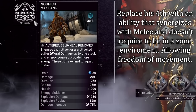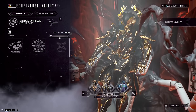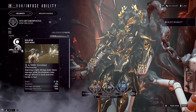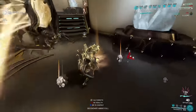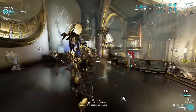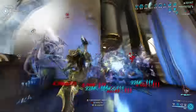Nourish will make our energy return much easier and faster to acquire. It's also worth mentioning you can use other abilities instead, such as Rhino's Roar or even Mirage's Eclipse. They both work very well and in some cases actually add more damage to the build. For now, we're going with Nourish as the quality of life makes this build feel more enjoyable without needing specific focus goals or companions to make up for the energy loss.